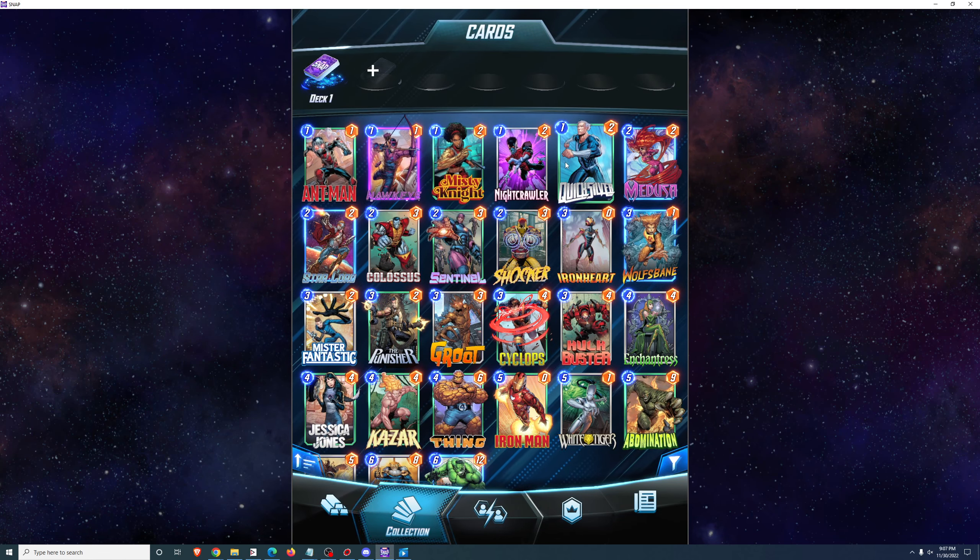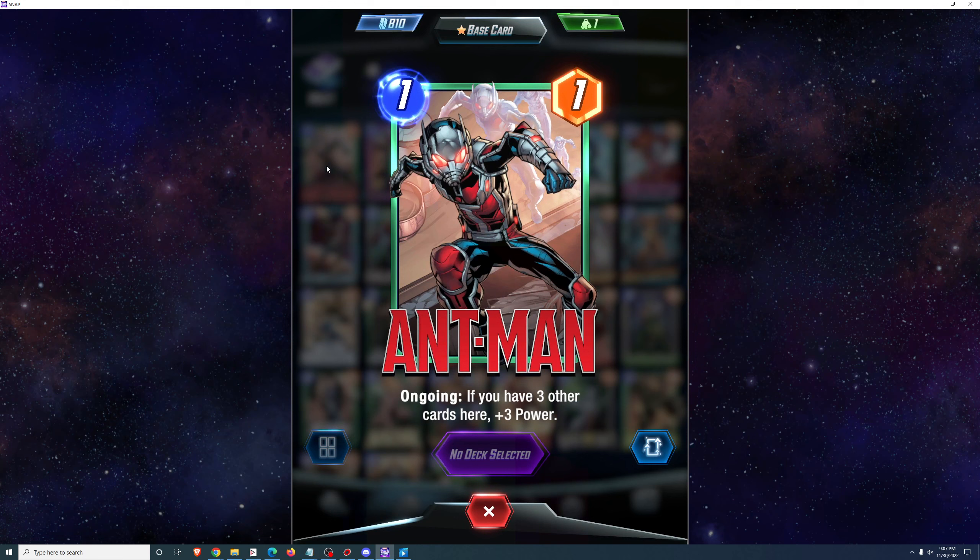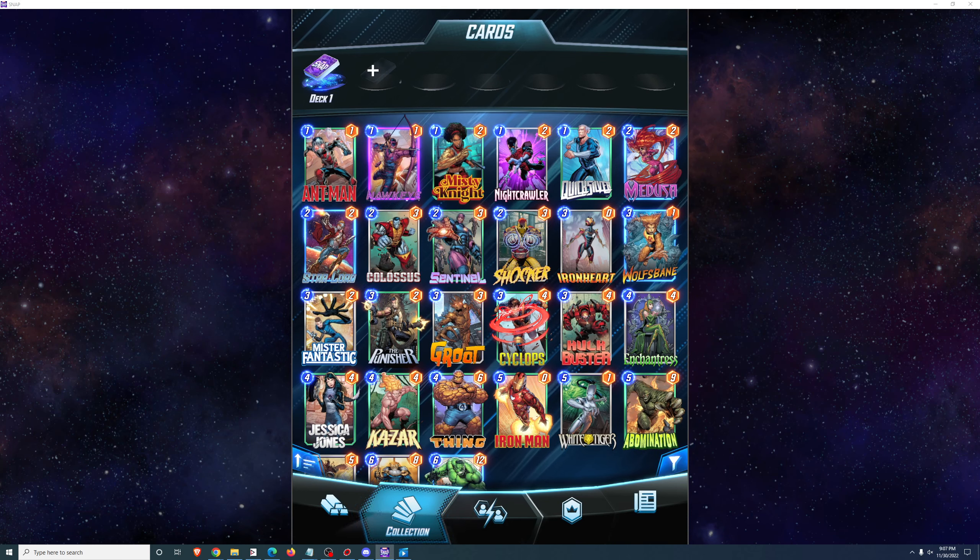We have 5 one-cost cards to look at. 3 of them will be included in the deck and 2 will not. The first card is Ant-Man, a one-cost, one-power card with the ongoing effect: if you have 3 other cards here, plus 3 power. So Ant-Man has the potential to become a 5-power card.